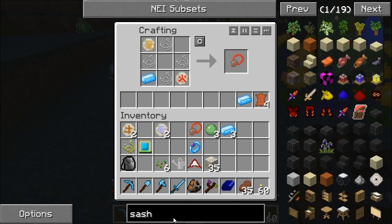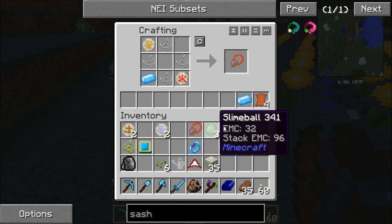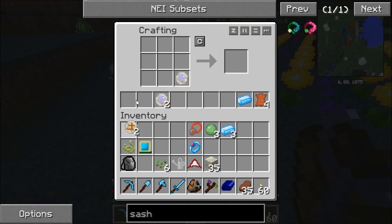And the sash - that's the air rune there. Air, clear, air, air, four of them, and that last mana steel ingot gets me the sash. Wonderful.